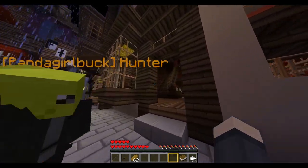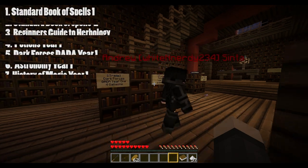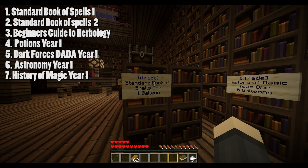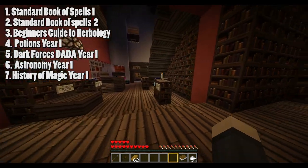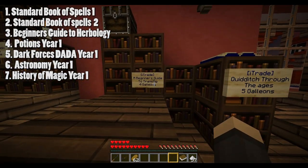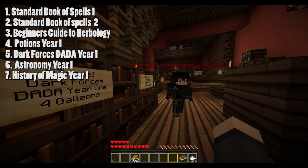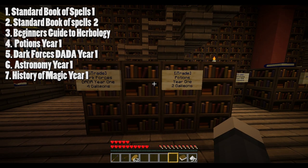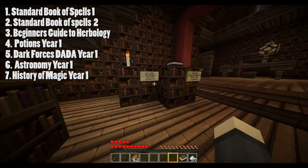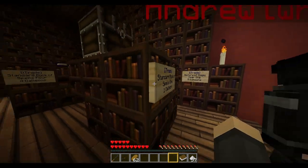Next you want to go to the bookstore. In the bookshop you want to buy a few books: the Standard Book of Spells Year 1 and Year 2, the Transfiguration Book for Beginners, the Herbology book, the Potions Year 1 book, the Defence Against the Dark Arts book, and Astronomy Year 1.